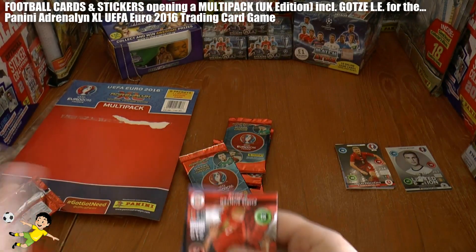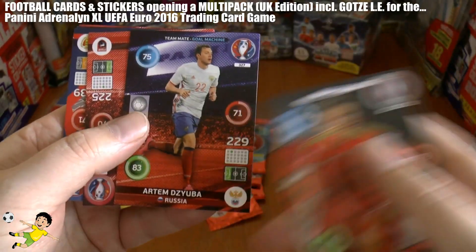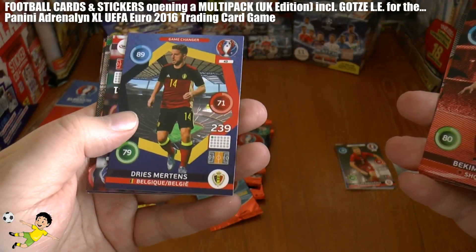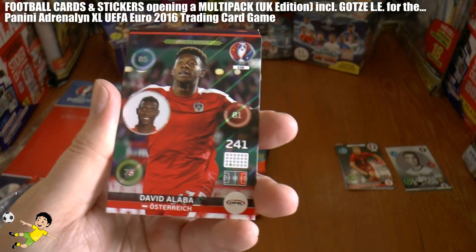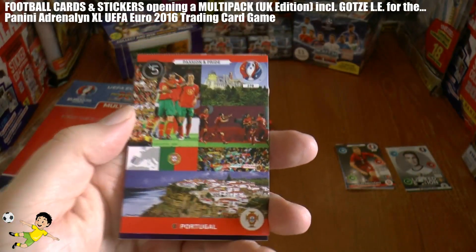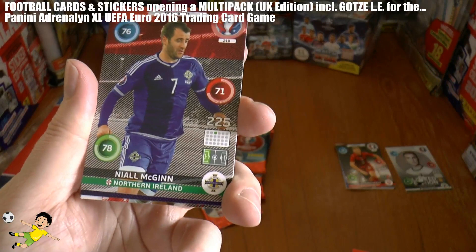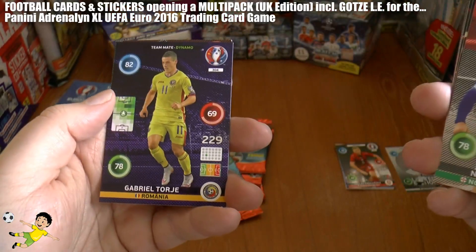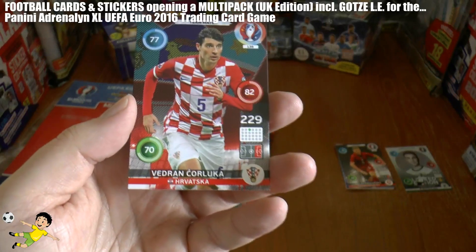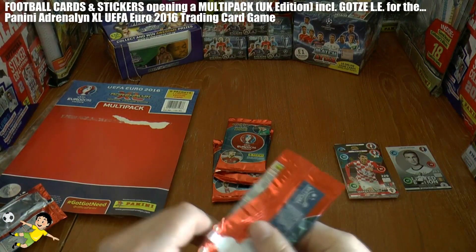On to the second pack — Chris Gunter of Wales, Dyzuba of Russia gold machine, Balazs, and Dries Mertens of Belgium as a game changer. Then you've got Alaba as one to watch for Austria, followed by the Portuguese fan card with what looks like a nice little holiday destination underneath. Followed by Niall McGinn of Northern Ireland, Torje — the Romanian Messi they used to call him — a Dynamo card, and then Corluka of Croatia, now entering the last part of his career — a veteran full back.